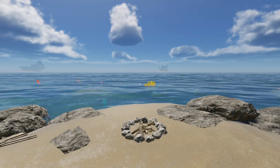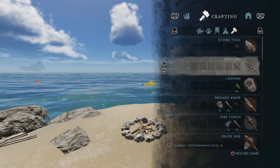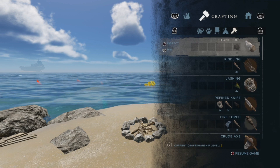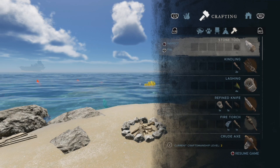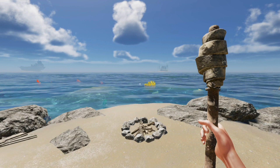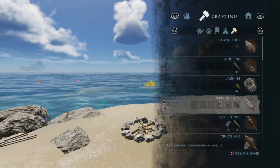We'll open up the crafting manual, and I want you to look at the Stone Tool icon background — it's brown, and that means I've crafted it already on this playthrough. Same with the kindling, the lashing, and the refined knife. Now look at the Fire Torch background — it's gray. I haven't made it yet, so let's fix that. Boom. Now we got our Fire Torch. We'll open the crafting menu again and now the Fire Torch background is brown.